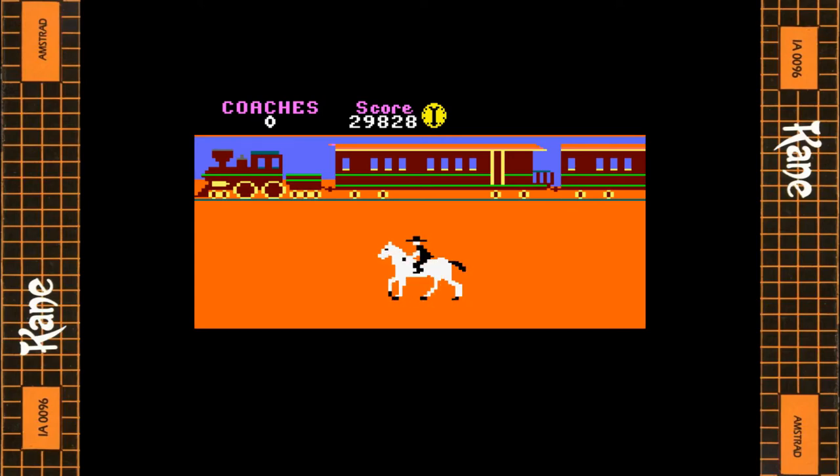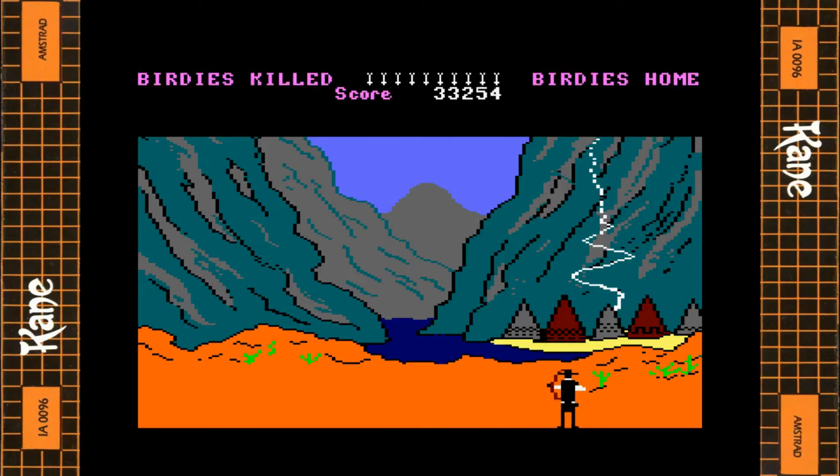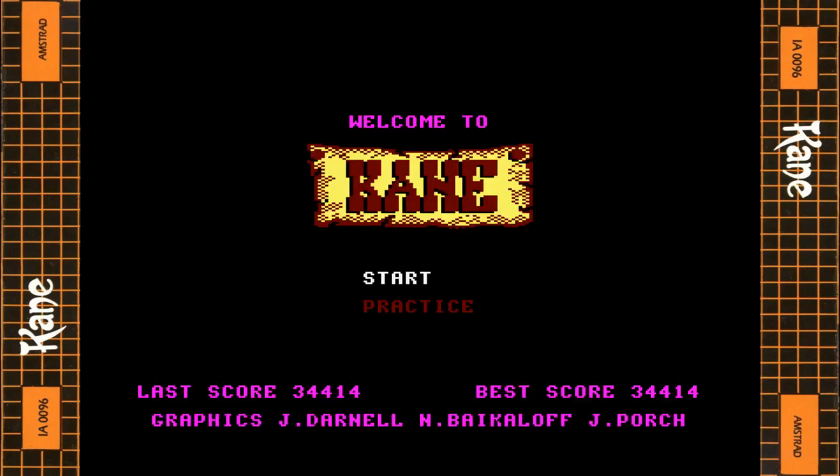It just loops around again at the same difficulty and same number of coaches. So there you go — very very good game, very very good budget release. Interestingly there's a mode 1 and mode 0 split: the top status bar is in mode 1 — higher resolution, lower colours, giving us nicer more detailed text — while the main game screen uses mode 0 for those lovely, colourful, chunky pixels. It's not a game I'll come back to a lot, but it's one of those you come back to for a quick blast. We'll let the title screen music play out in full and then end things.